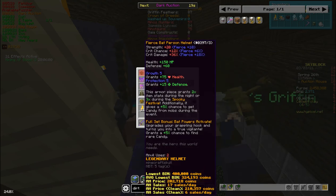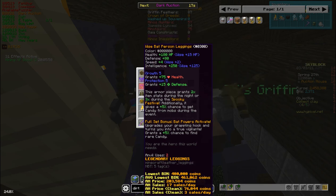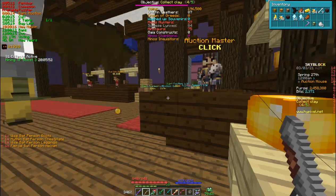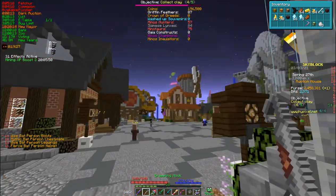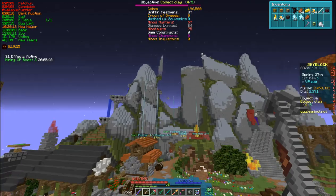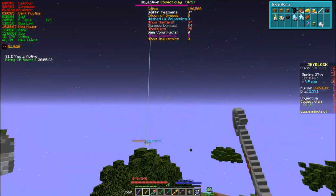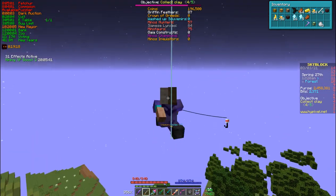What you're going to want to do is look at the full set bonus: 'Bat Powers' — it activates and upgrades your grappling hook and completely removes the cooldown. This is basically a super cheap way to fly and get wherever you want really easily.